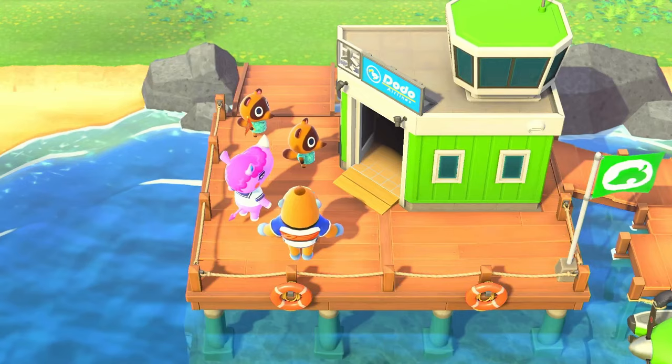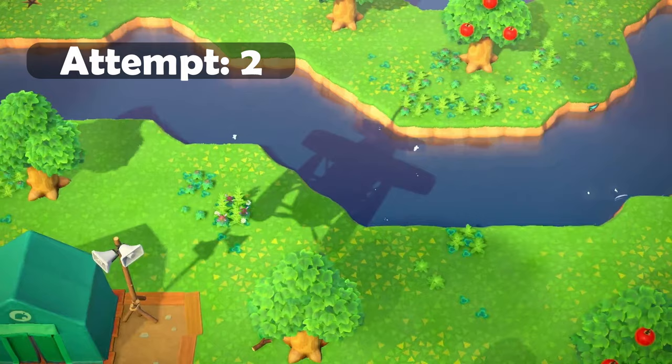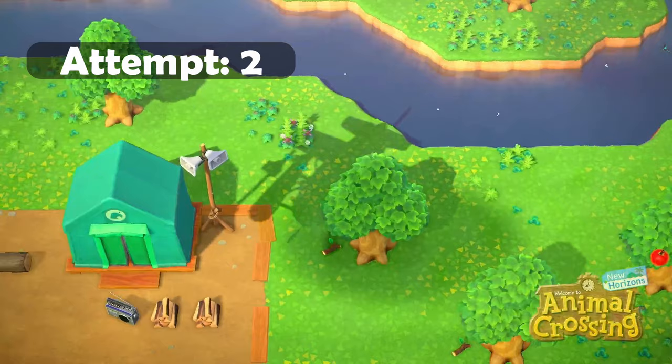We've got a green airport. Who do we have as our villagers? Renee and Boone? Well, that's not a sheep. So I'm going to be restarting and going through the process again. See you in a second.